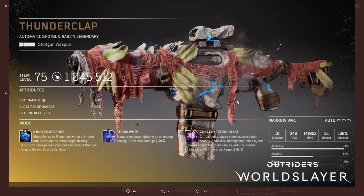Last is the Thunderclap, an automatic shotgun with 1,045,000 firepower, crit damage, close range damage, and healing received. Nicola's Revenge links up to five enemies within a 4-meter radius, dealing 4.8 million damage over two seconds to each as long as the initial target is alive. Stormwhip brings down lightning dealing 9 million damage. Concentration Blast causes critical shot enemies to explode for 2.7 million damage, multiplied by up to four enemies within a 6-meter radius.